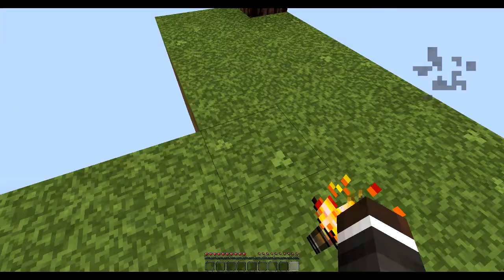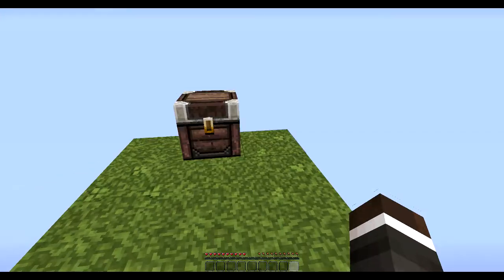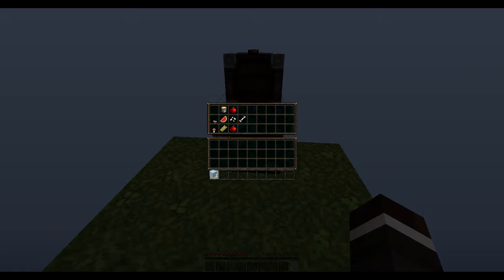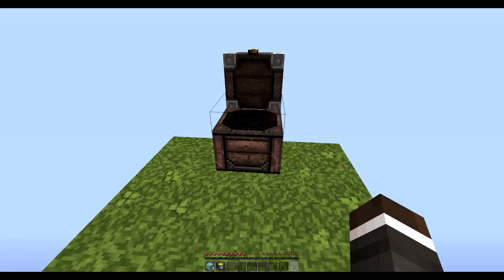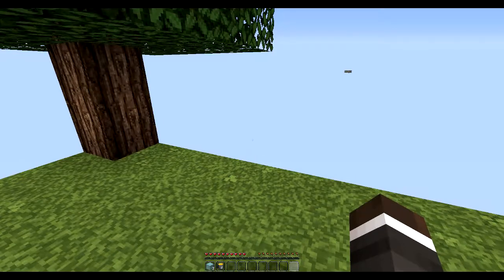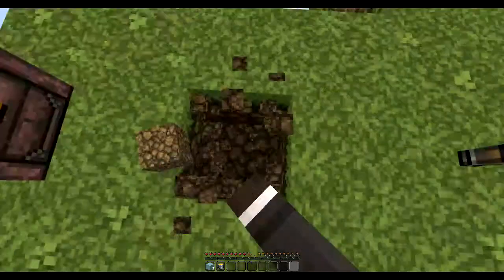There might be things underneath here too that we can harvest for resources, but first things first: we need to get a cobblestone generator going. Hopefully I remember how to do this and hopefully I don't screw up - that is the main plan of action here.